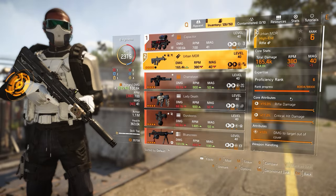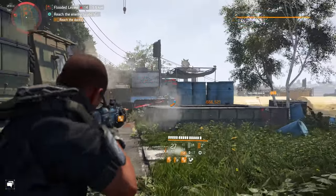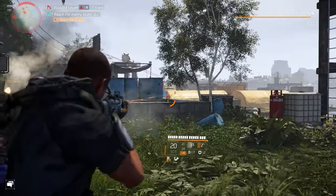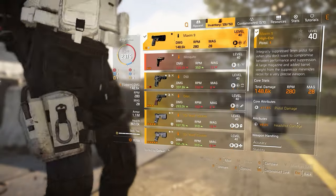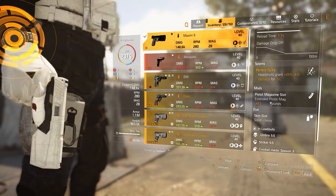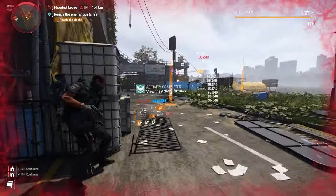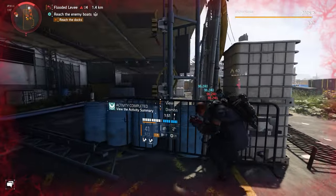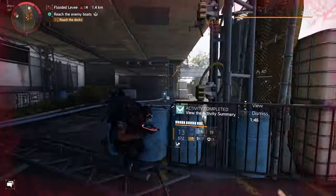For my secondary I'm using an Urban MDR with damage to target out of cover and the NSYNC talent, which basically doubles your weapon and skill damage. People are sleeping on this weapon — the Maxim 9. This is the technician-specific specialization pistol with Perfect Spike: headshots grant 25% skill damage for 15 seconds with no cooldown. It's a great weapon if you're sitting back and letting the skills do the work.